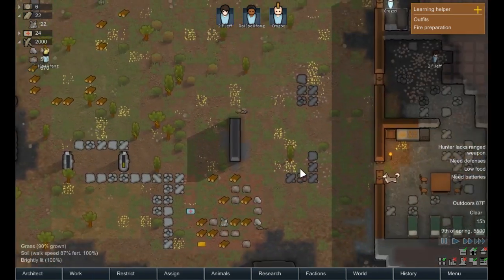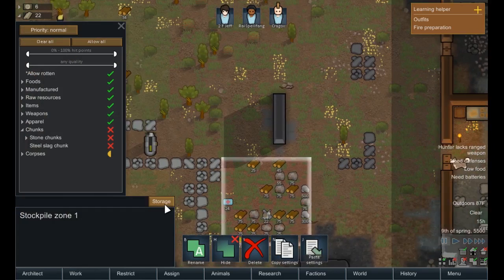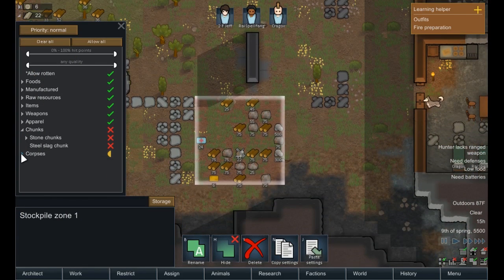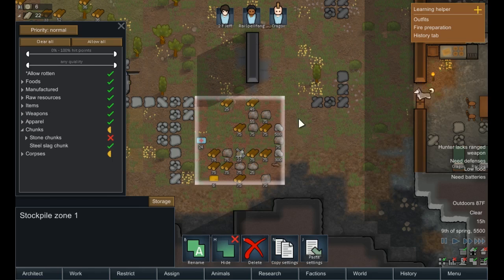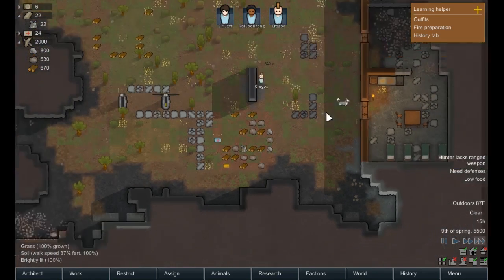Down in the stockpile zone — we need this stuff to say no human-like corpses. We should allow steel slag chunks there — that'll be nice.